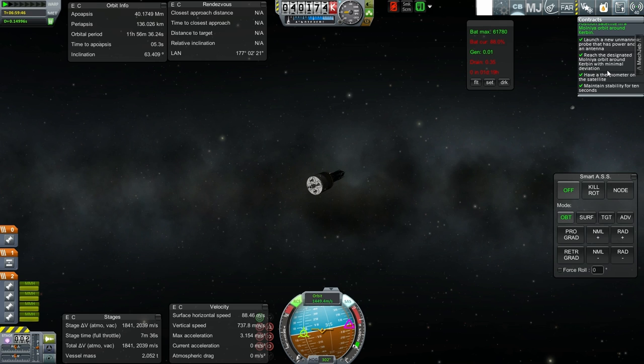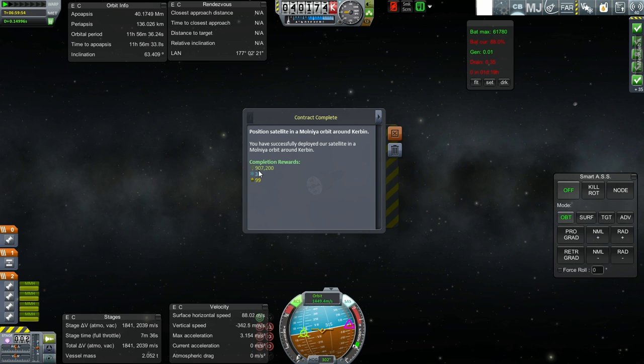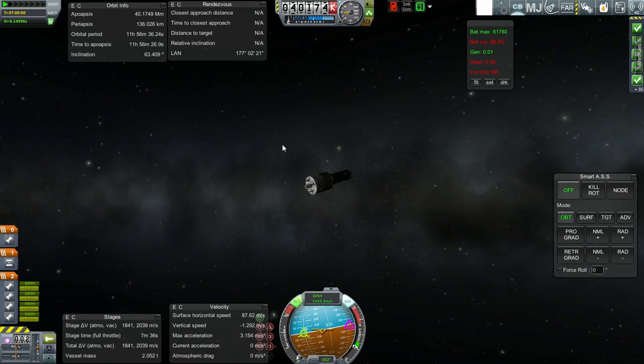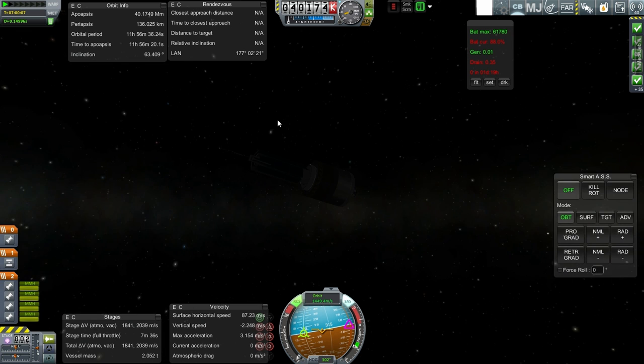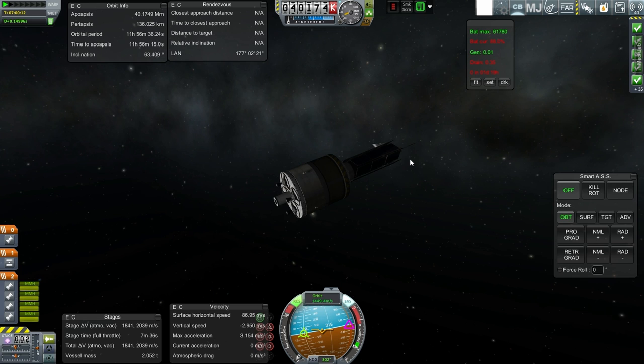Looks like the contract is fulfilled. Completion rewards: 907,000 funds, 33 science, and much reputation. We've got a lot of funds now. We are within 0.01 degrees of the correct inclination, and within two minutes of the correct longitude of ascending node. The one key thing I want to do is rotate it so that it'll have its solar panels ready, and I guess we'll ditch this transfer stage, because otherwise that's going to draw extra electric charge.